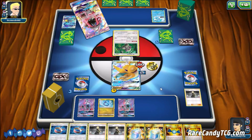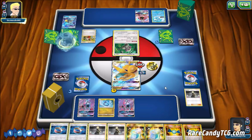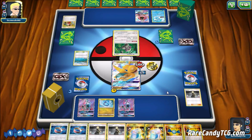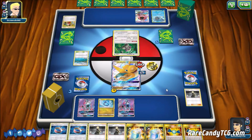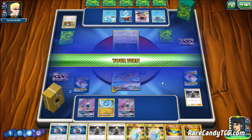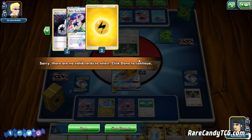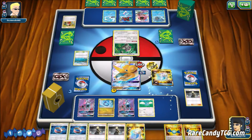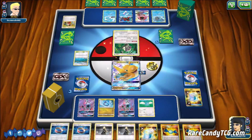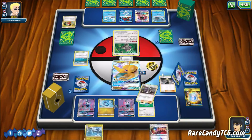Our opponent promotes Oranguru — that tells me they don't have much going on. They use Copycat, getting a good amount of cards, and then get down a Seedot and Volcanion Prism Star. Luckily though, they didn't have a way to respond after that knockout. We check our remaining deck and see we only have two Lightning Energies and a Super Boost left. Our means of attacking are getting a little scary, though we can still attack with Lele using DCE if needed.